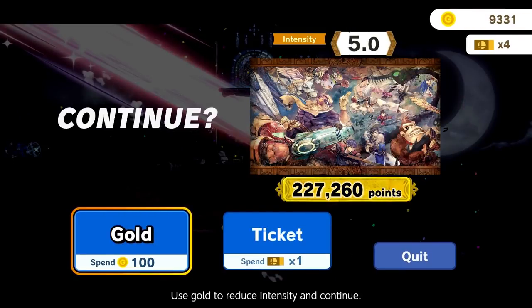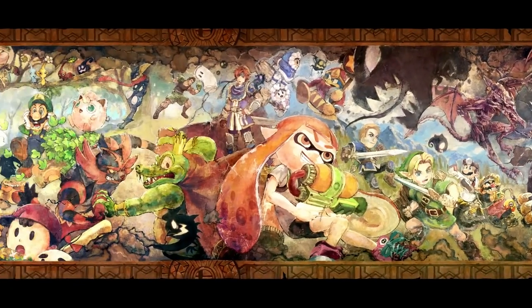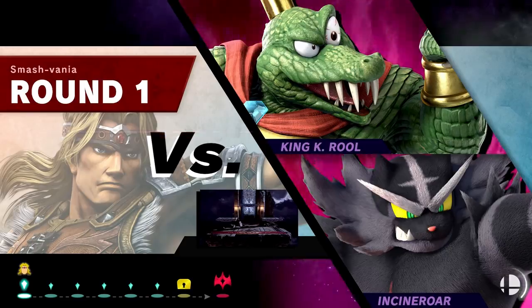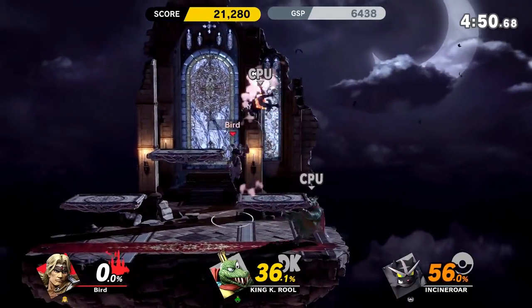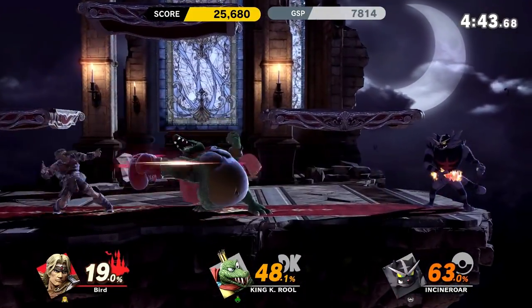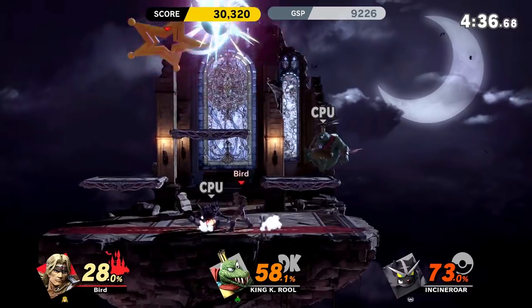I thought my cross would maybe block the Rage Blaster. That item is scary because it does more knockback if you have Rage from building up percent. I think this is supposed to be either Flea Man and Frankenstein's monster or just the Wolf Man. Simon excels at keeping people out — if you have this huge projectile volley going, it is very hard for anyone to get in. I want to try to throw one of them up to go into the Launch Star, but it does not last very long.